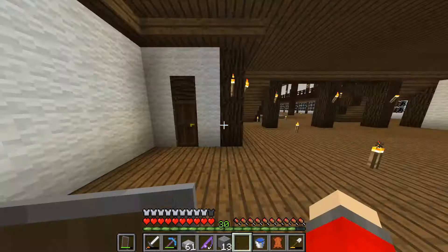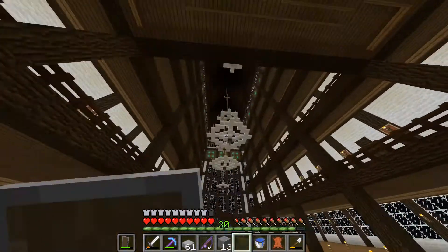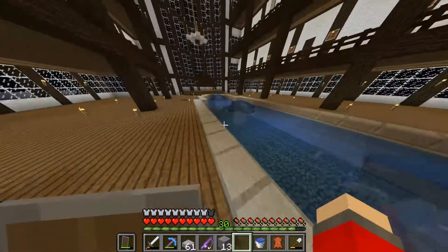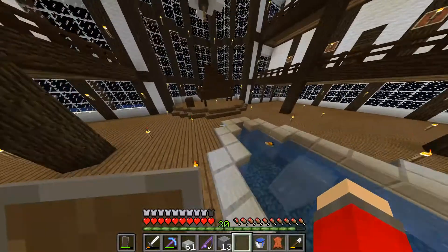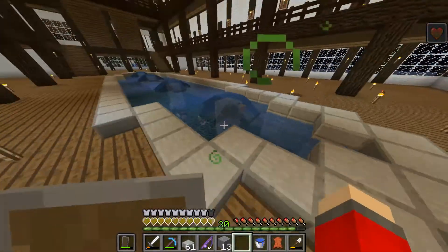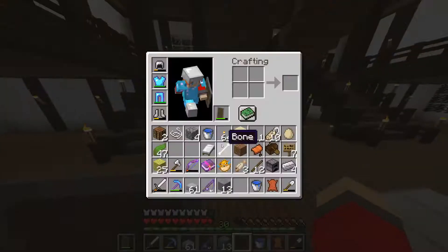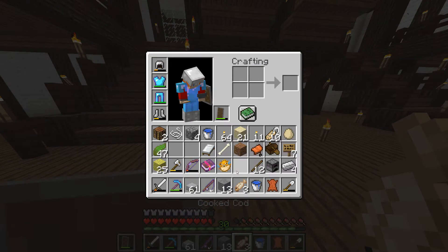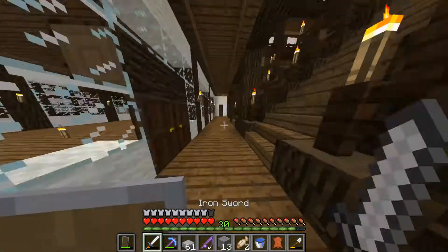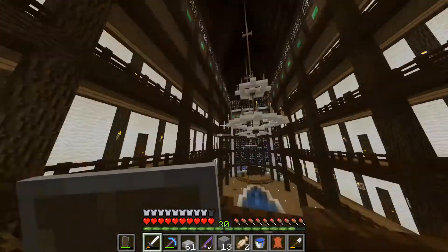A lot of empty rooms, a lot of stuff that's going to be added to. This wasn't here before, that wasn't there before — that looks pretty good. It's a chandelier. We have a pond. And up here, there's emeralds up there, and I kind of like the pattern up there.